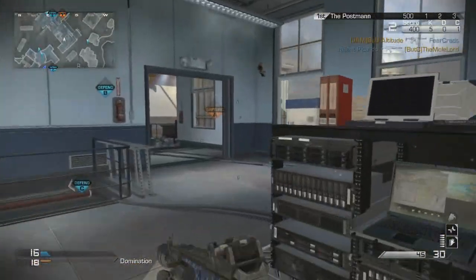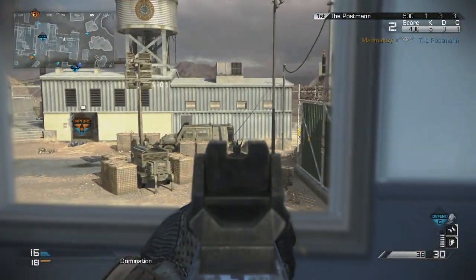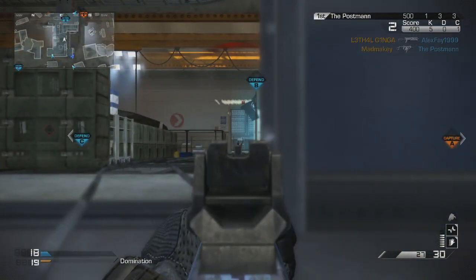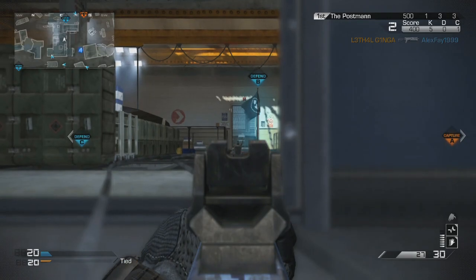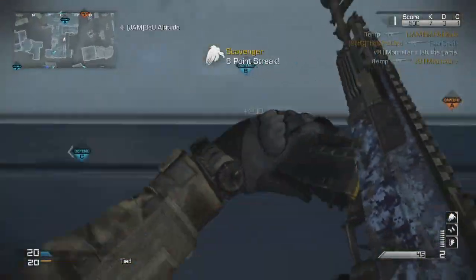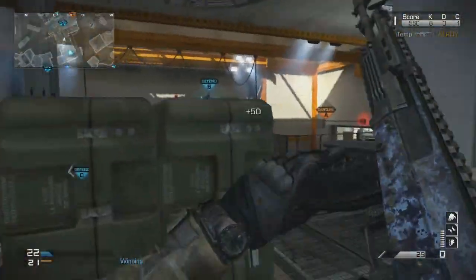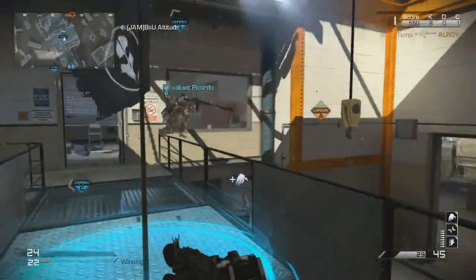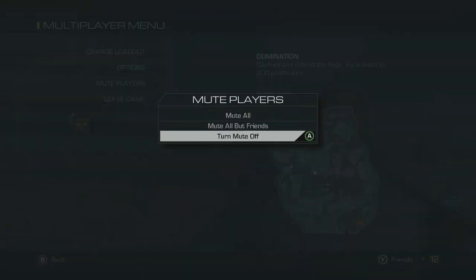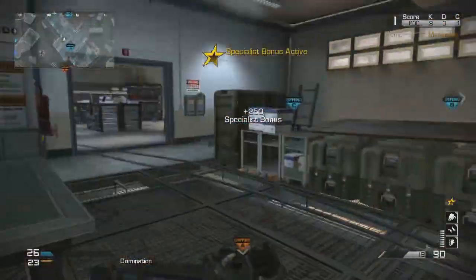I go over to the A flag because at that point they only have the A flag, so I figure that's where the enemy is going to be. In other Call of Duties the answer would be the A flag, so I went over there, sat in the building in their spawn, hoping they'd all spawn around me so I could go on a little streak. But they just weren't spawning around me, it was very slow, and I didn't know where to run or where they were spawning.